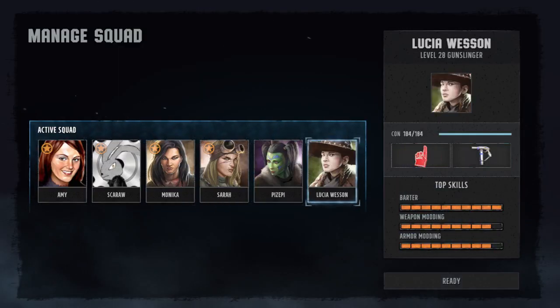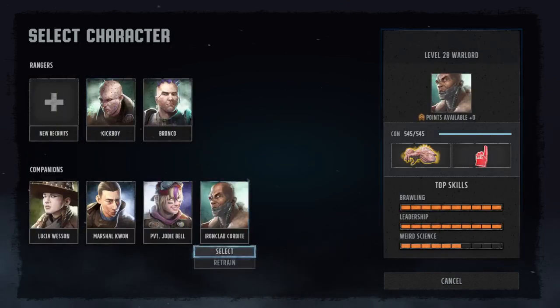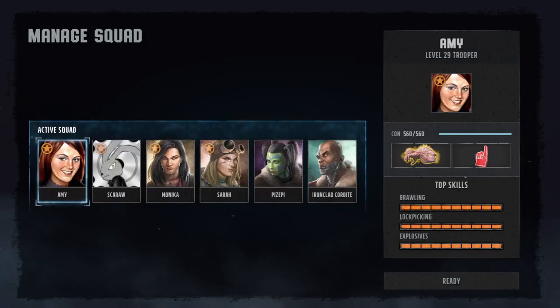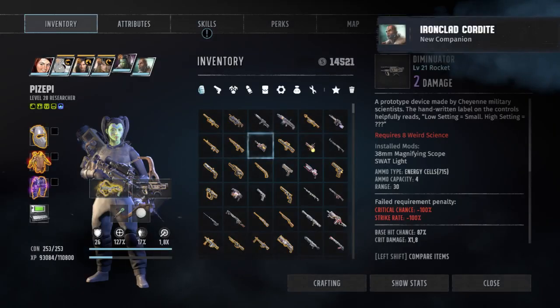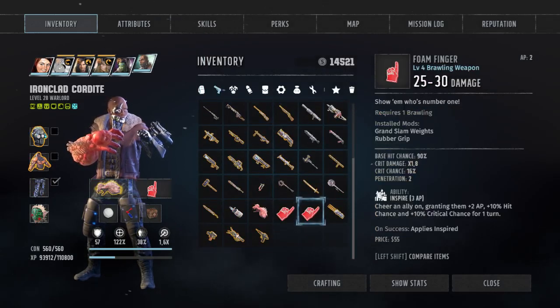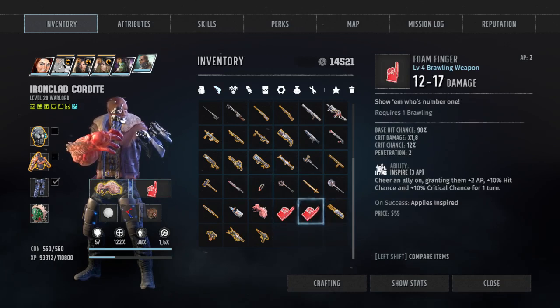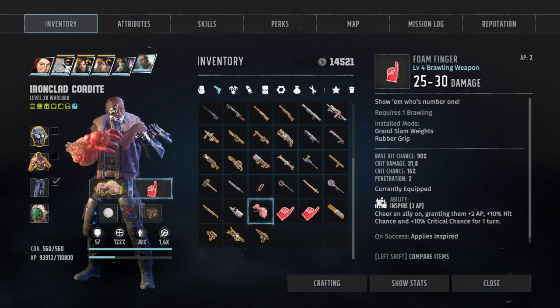We kick Lucia because she's terrible — I mean she's great but for trade, not for combat — and we take her type. Also here's a small modification: I installed a mod to it. The reason we want mods like grand slam weight is sometimes you can make a mistake and use it as a weapon — it's a misplay.